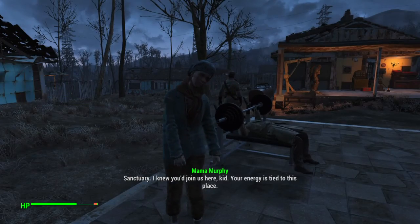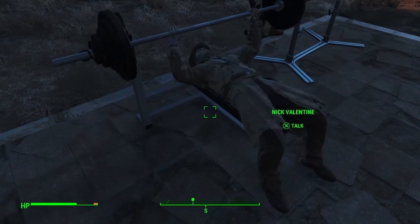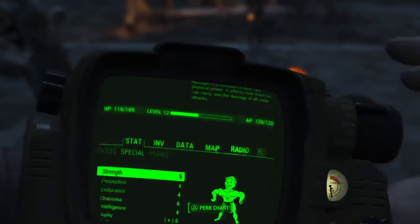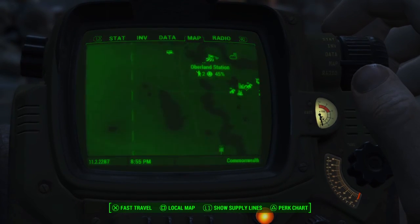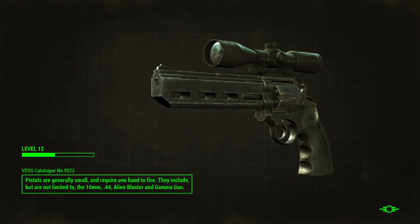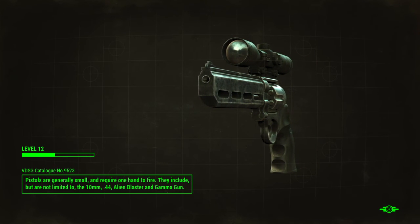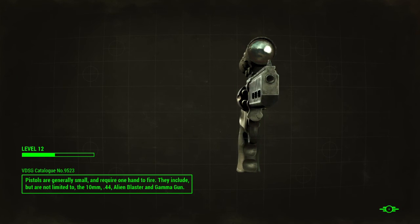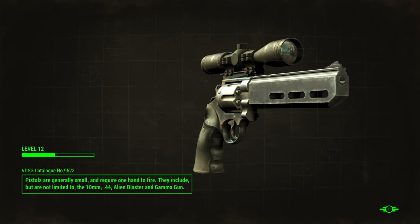We're at Sanctuary — 'I knew you'd join us here. Your energy is tied to this place.' Nick, I wanted to use that. Well, we got our aura and we looked at the stuff, so let's go back to that one place — this is where we needed to go. Pistols are generally small and require one hand to fire. They include but are not limited to the 10mm, .44 Magnum, .44, Alien Blaster, and the Gamma Gun. Woohoo, Gamma Gun!